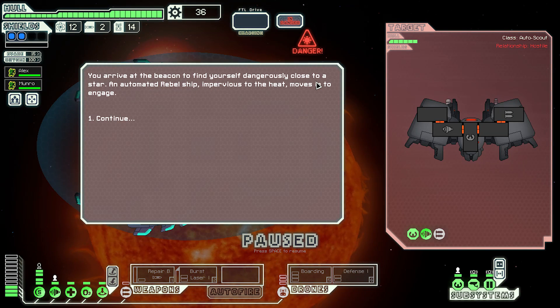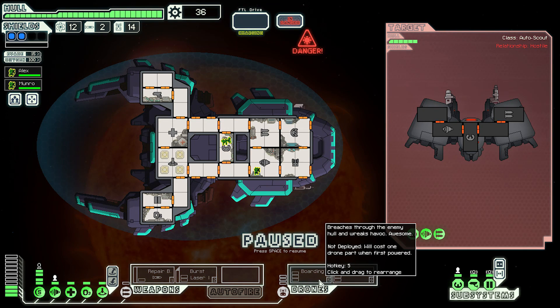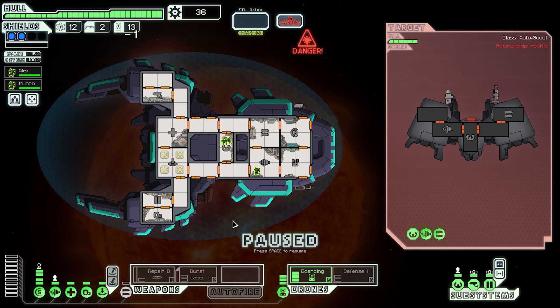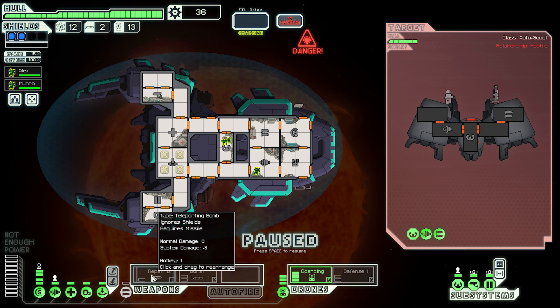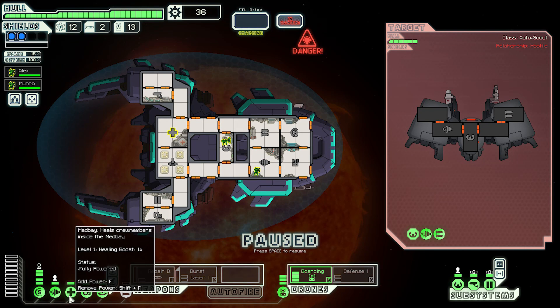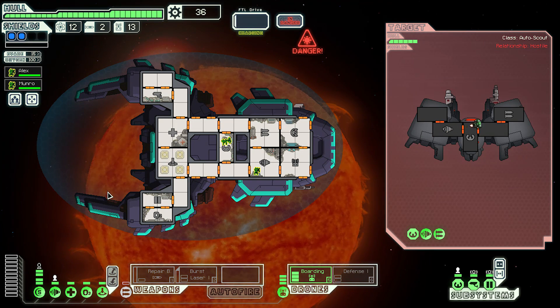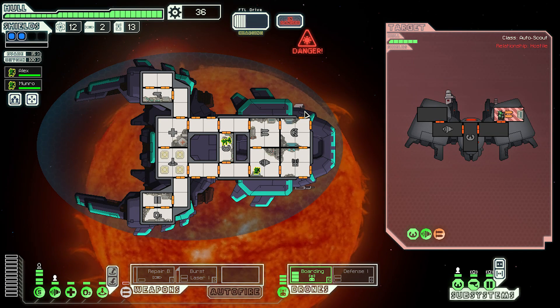Oh crap, fire — it's an automated ship! He has doors though, so I'm going to send the boarding drone to see what it can take out. I don't have enough power — wait, the med bay is just a repair weapon, not going to do us any good. If the drone can take out the weapons I'm quite happy. The missiles missed — come on, take out the weapons!